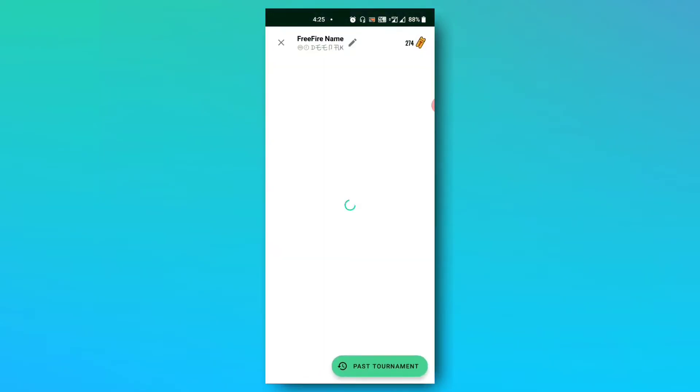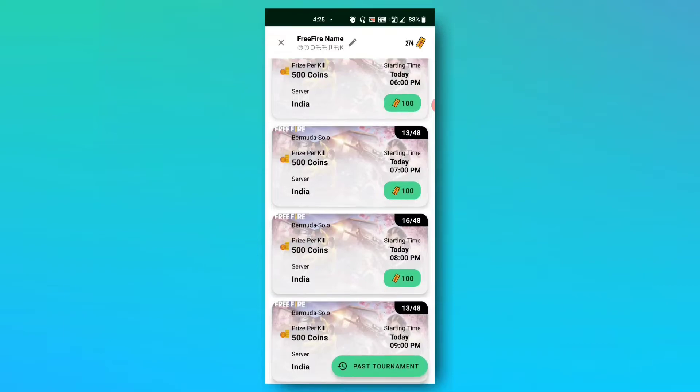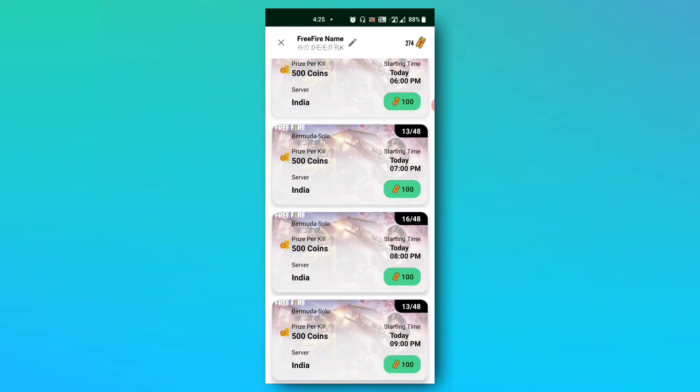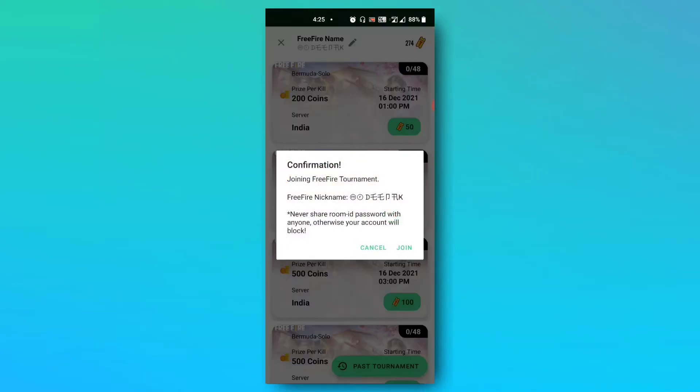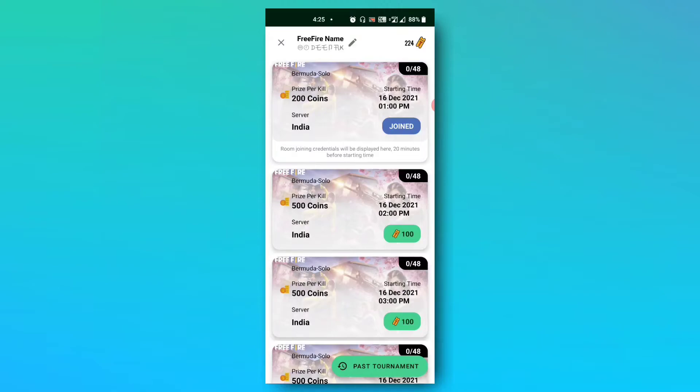Now we have to go to the tournament. There is an extra tournament. Now we have to go to the first tournament and add it. We have to buy 200 tickets. We can pay a ticket of $100 for 100, and that will be $50. Now we have to join the tickets — the join is added.